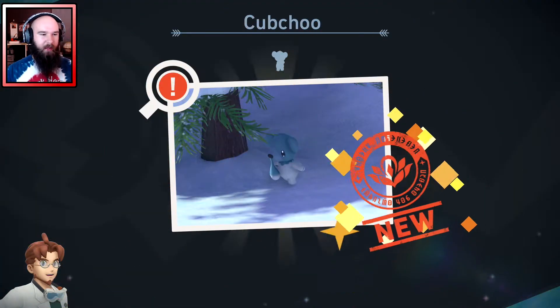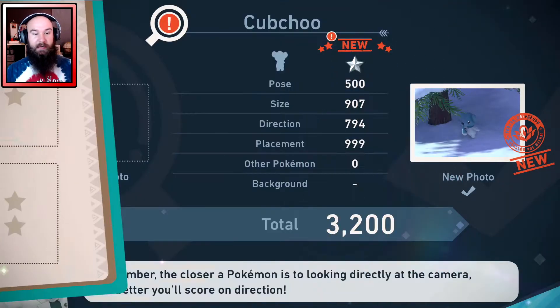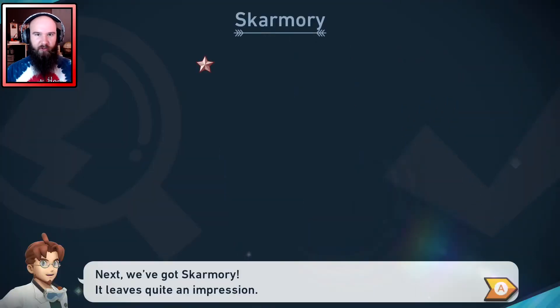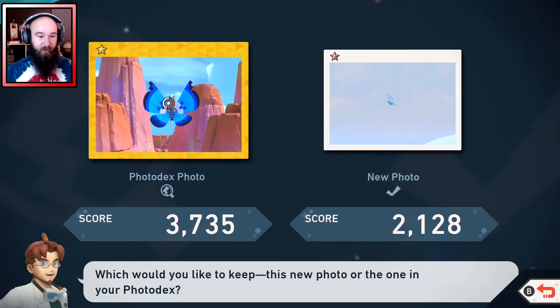Just give me the points, Professor. There really should just be like a fast-forward button through this — I didn't really need a turbo function through the courses, but I really want one through all of these screens.